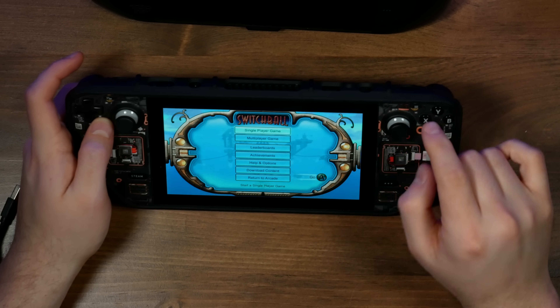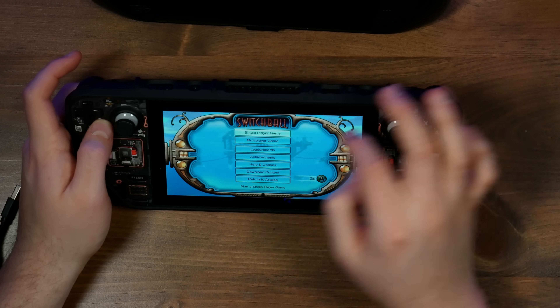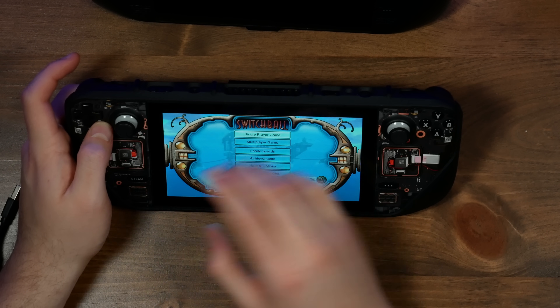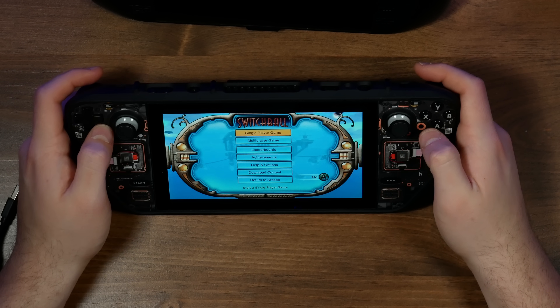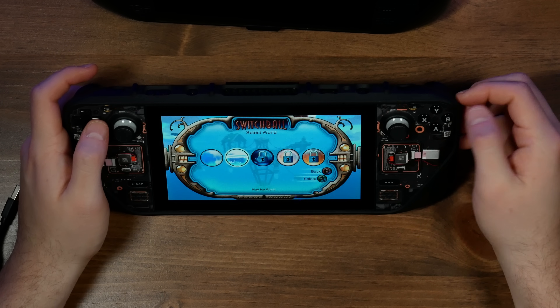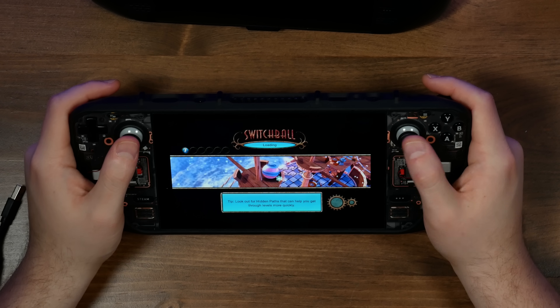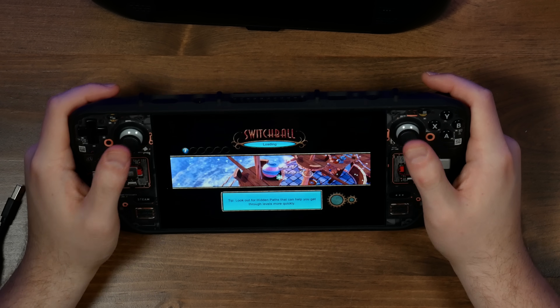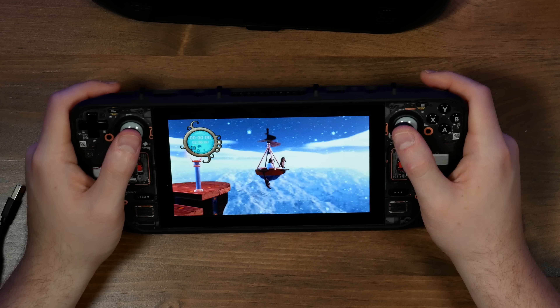It was very strange — it was literally a triangular corruption from top right to bottom left that only filled that half of the screen. So when I would try to play it on the Q3 before SteamOS 3.5 came out, the game would not work. Man, the thumbsticks on the LCD model are so different.